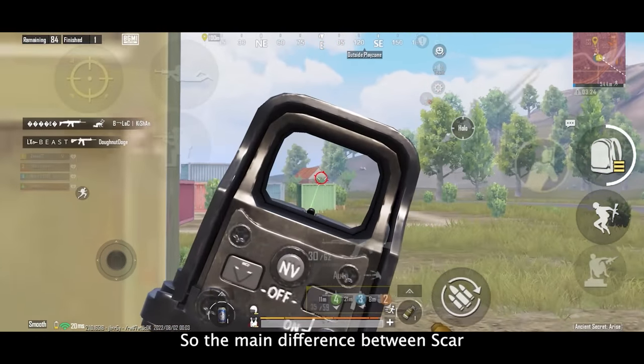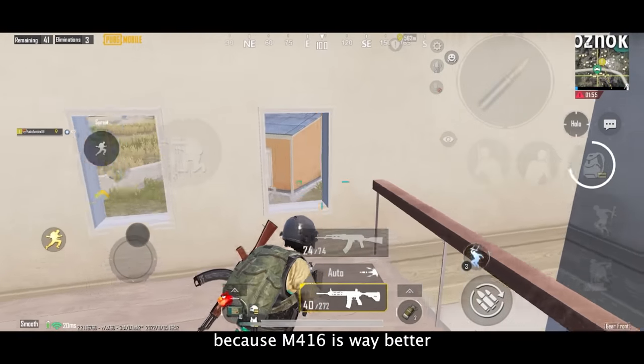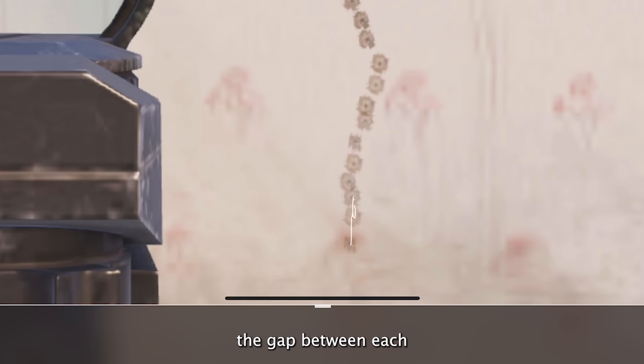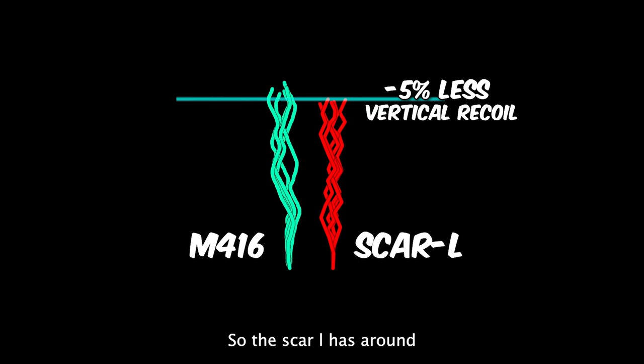The main difference between SCAR-L and M4 is the recoil, and everyone knows this, because M416 is way better when it comes to spraying. Here's the recoil pattern for SCAR-L and M416. I have calculated the gap between each and every bullet in a spray and compared them side by side. The SCAR-L has around 5% less vertical recoil, which is somewhat noticeable.